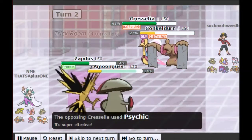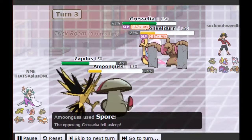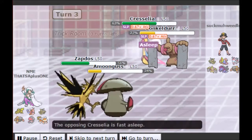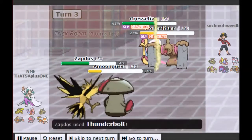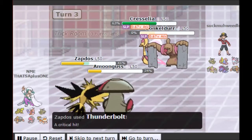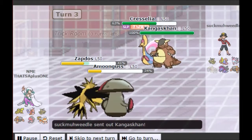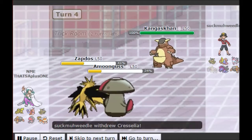He gets a Psychic off. I probably should have just Spored the Cresselia, but I thought he might go for a Helping Hand Ice Punch, which is why I Spored the Conkeldurr first. I still end up getting the Spore on Cresselia though, and they're both asleep. Now it's time for Zapdos to come out and clean up. You can see the Trick Room counter — there are three turns left — and I feel really confident. I can Rage Powder for a couple turns, then pop a Tailwind, and even my Amoonguss will be faster than his Pokémon.